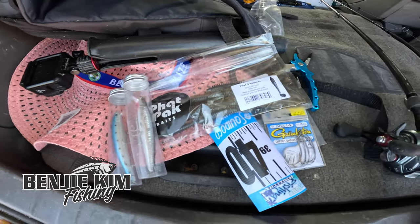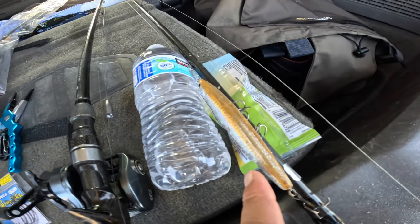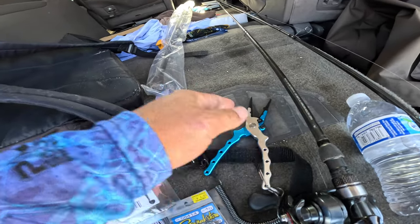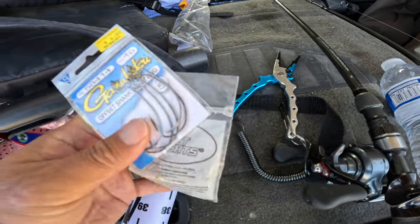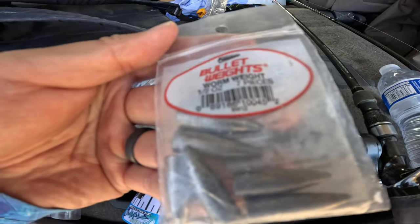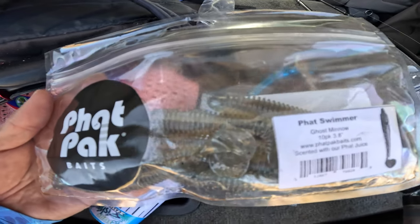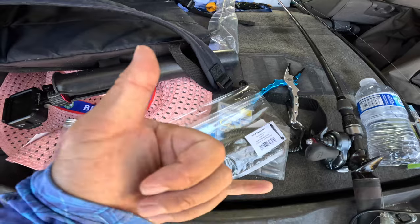Getting ready to hit the sand. Got a couple of different Lucky Crafts — the Superglow MSNKB that's already tied on — some water and snacks, got the waders. I'm gonna get suited up. These are always very important: pliers. Today we've got an extra setup and we're gonna be throwing the Texas rig, so I got a couple of extra 4/0 hooks, half ounce bullet sinkers, and we're trying this out from Fat Pack Bait. I'll tell you more about why I decided to bring these today when I get down to the sand.